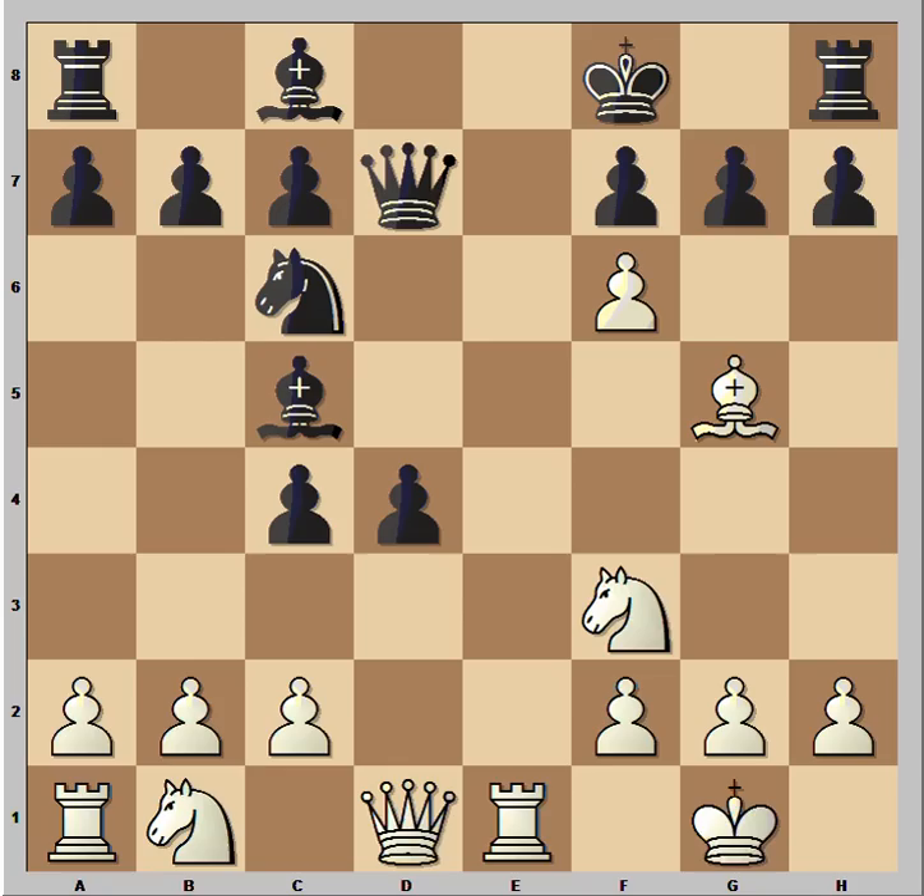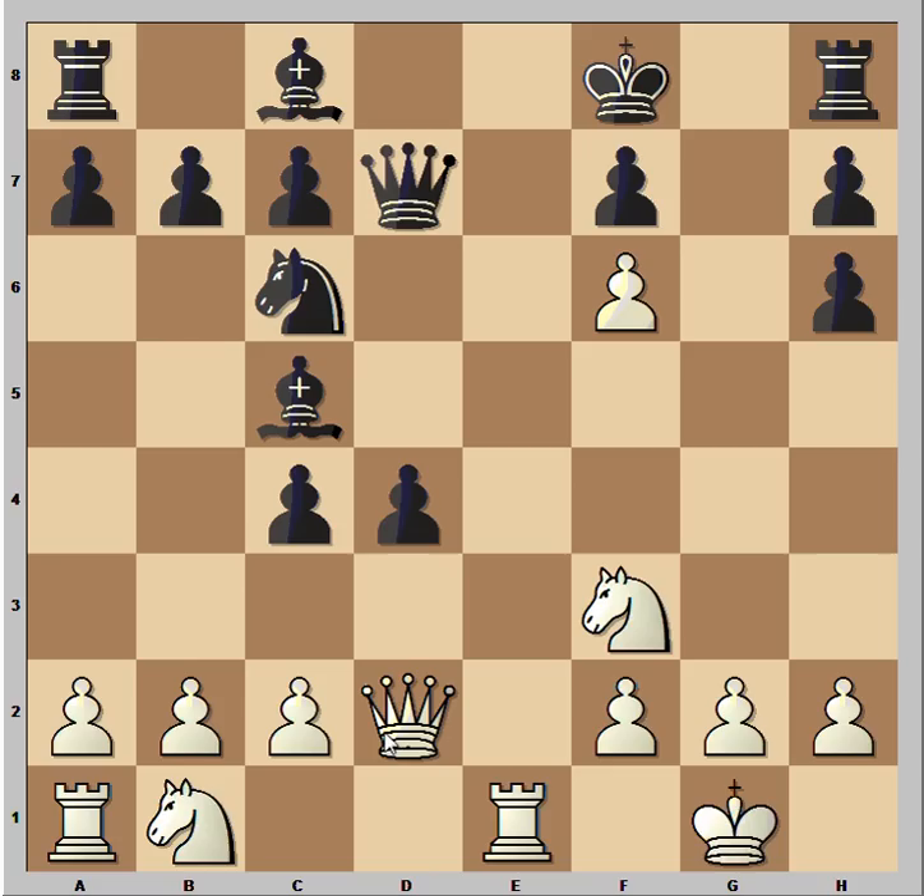The move is bishop to h6. Did you see this one coming? The threat is bishop takes on g7, but of course black can take the bishop, and that's what he did. The idea is queen to d2 — this is what white is planning. Queen takes on h6 with check, and after king goes to g8 (he can't go to e8), queen to g7 is checkmate.